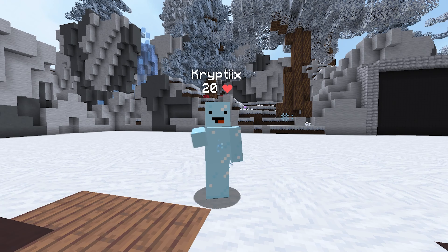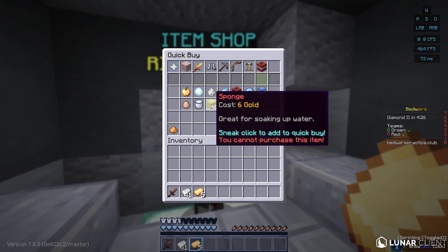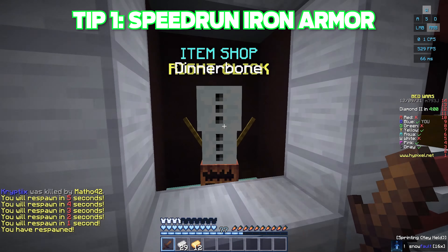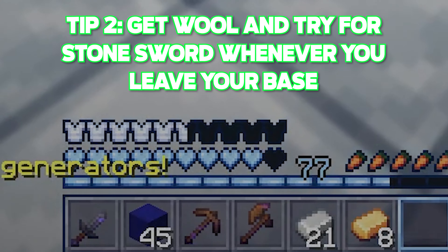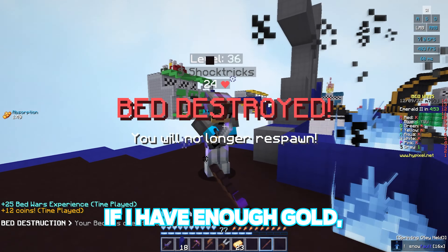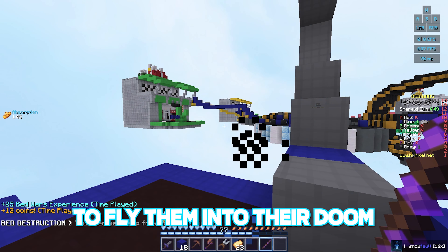Moving on, the next factor is your decision-making skills. One example of this is when you buy in the shop. If you're buying 20 silverfish and sponges, it isn't going to cut it. Try to get iron armor as fast as possible, since it will give you a large advantage against those puny leather armor players. Always try to get a stone sword as well as some wool. If it is near endgame, I just buy an iron sword and a ton of golden apples and fireballs. If I have enough gold, a knockback stick might just be the secret surprise weapon to fly them into doom and get the win.